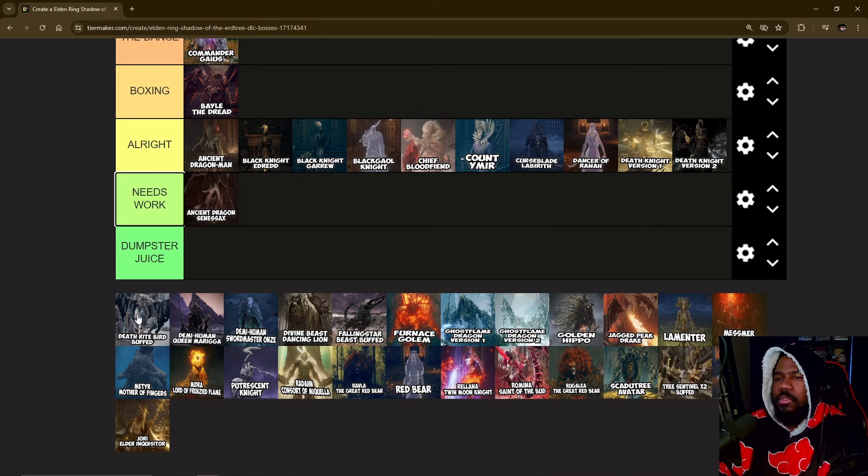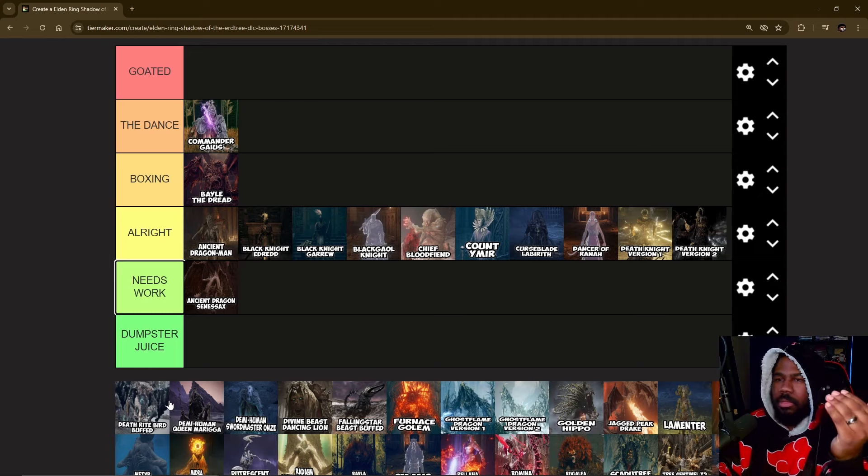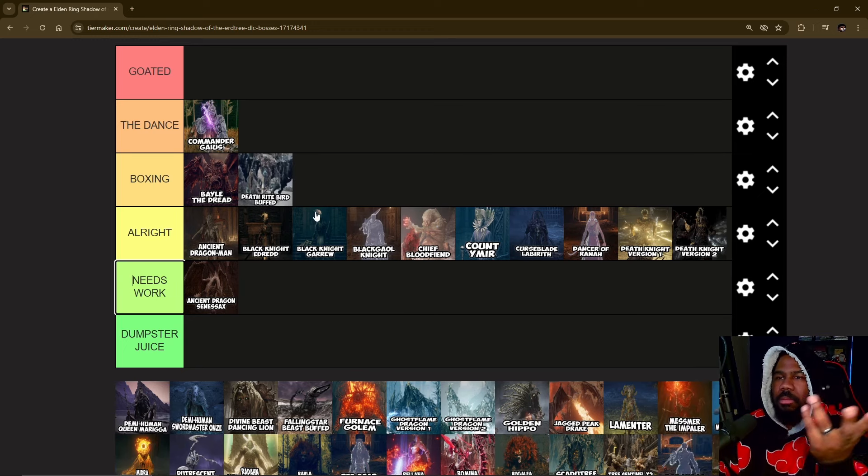Death Knight first version — nothing special in my opinion. Death Knight version two — nothing special. Death Bird — here's how I'm going to judge all these re-dos: whatever I'd give them in the base game is what I give them in the DLC, because nothing changed. Death Bird buffed is pretty good though — I beat the mess out of it with my magma worm sword.